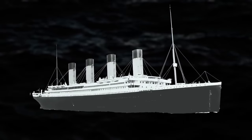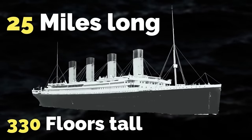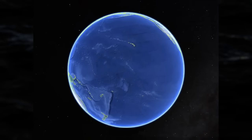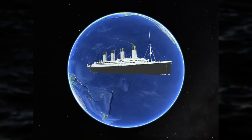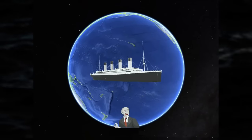The entire level takes place on a boat — the Titanic — but way bigger than the original. This boat is around 25 miles long and around 330 floors tall. The water this boat floats in is actually the same size as Earth, but there's no land masses, so it's just water — just a floating water ball with a huge boat on it. The only matter in the water are icebergs.